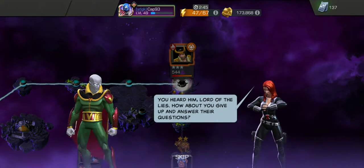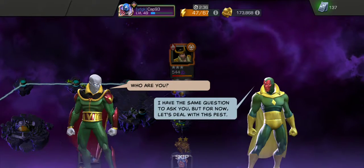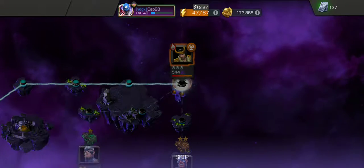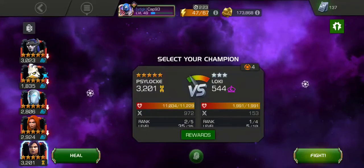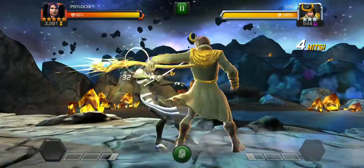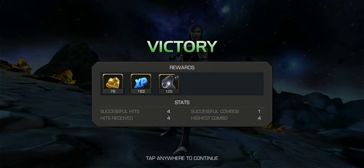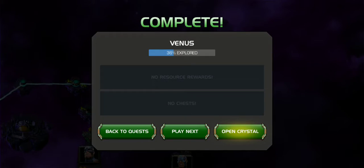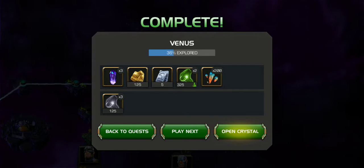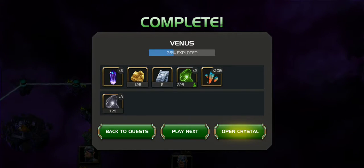Fighting Loki. 'You heard him, Lord of the Lies — how about you give up and answer their questions?' 'Who are you? I have the same question, but for now let's deal with this pest.' 'Agreed. Tallyhoo!' We'll use Psylocke. There we go — got a Tier 2 ISO-8. From the fight we got three Quest Crystals, 125 gold, 5 units, two Tier 2 Science ISO-8, 200 Premium Hero Crystal Shards, and from the chests, 3 Tier 3 Basic ISO-8.